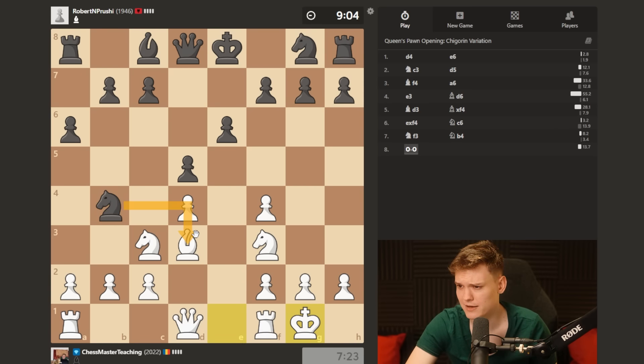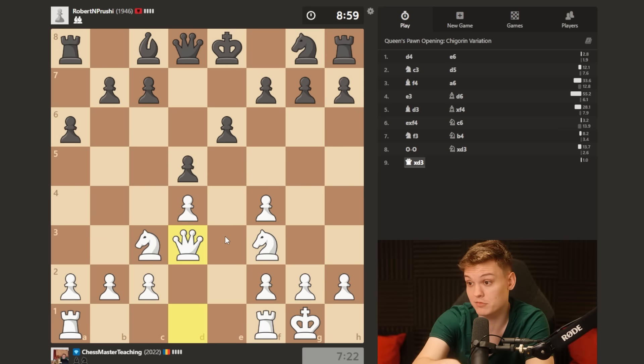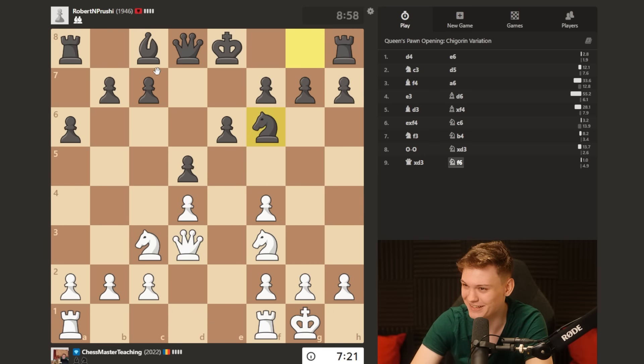Now I'm just gonna castle. Let him take on d3 - that's a bit annoying but really not something we can do to avoid it. However, this is still gonna be quite annoying for black to play with the bishop that's gonna be passive.